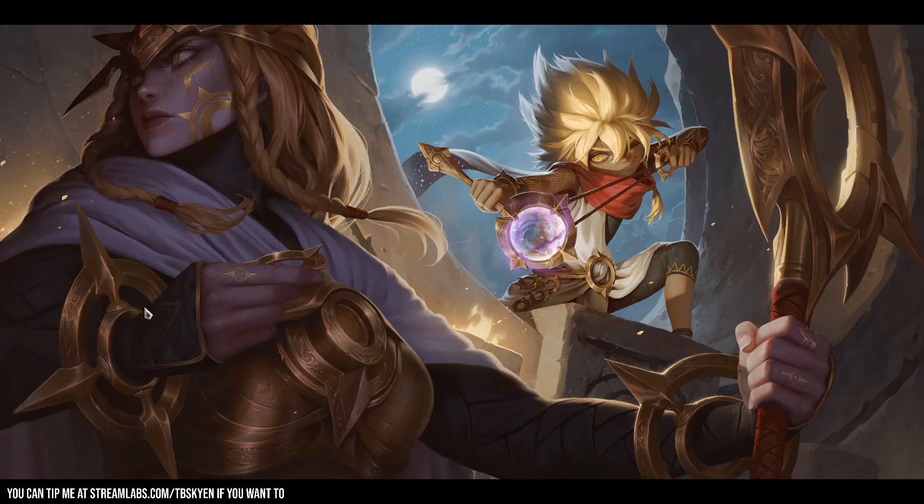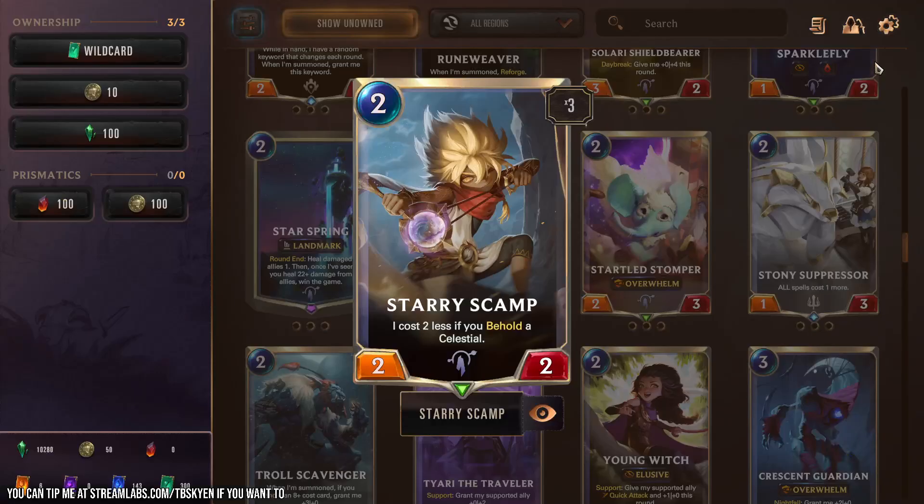The lighting: the Solari priestess/warrior is mostly in shadow with a little edge lighting, mostly desaturated. The little guy is fully lit up by some light source — theoretically the torch down here, but let's be real, this is not a realistic lighting situation. He's fully lit, much more colorful, which lets him steal the show. As a storytelling scene it works really well, though it's unclear to me why he's doing what he's doing except just to be annoying.